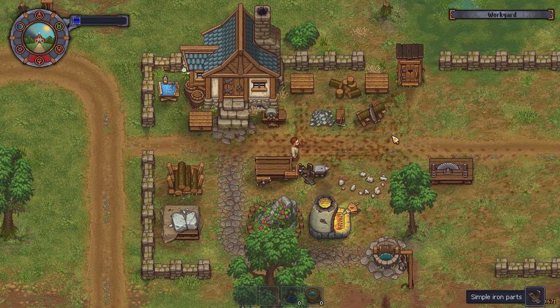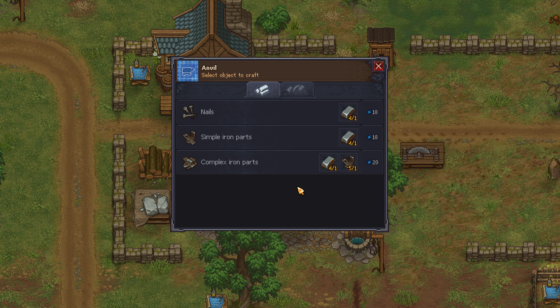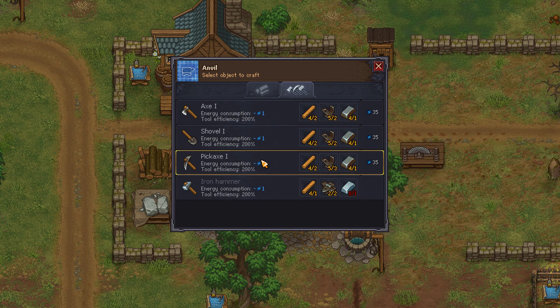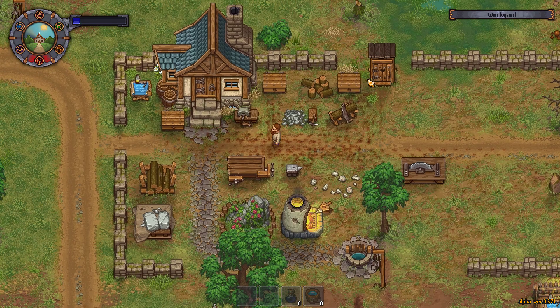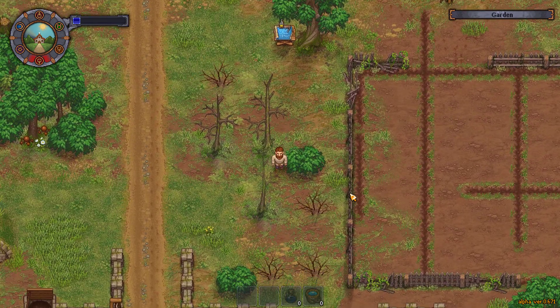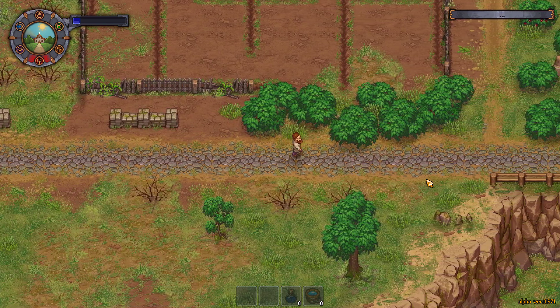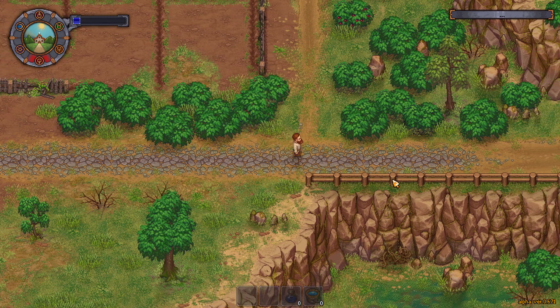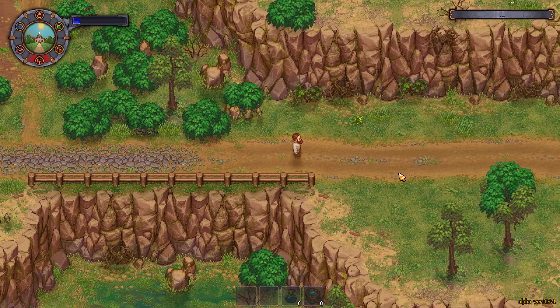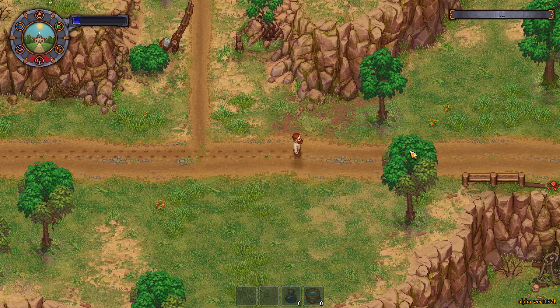I don't know what you need ash for, but okay. Simple iron parts. And... pickaxe. Well, I have enough on me. I'll just sell what I got. My pickaxe ain't quite done yet — not quite. There's the rain again. Jeez. Seeds of all kinds — we'll be going for. Seeds, seeds, seeds.